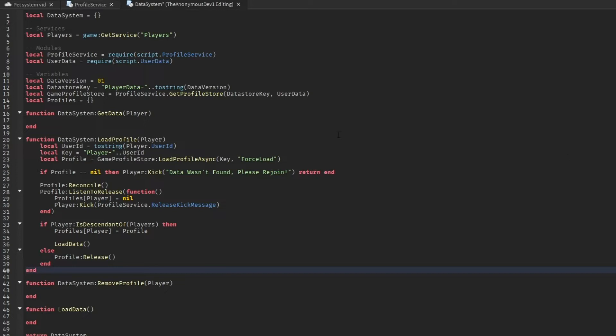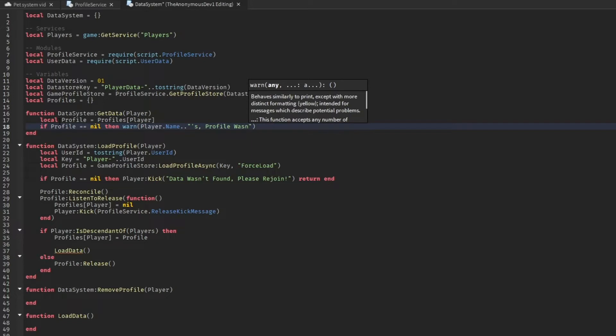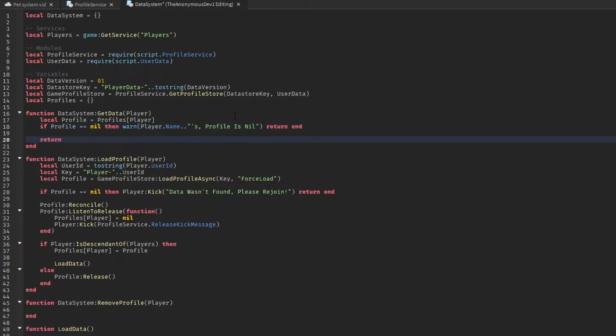For the getData function, do 'local profile = profiles[player]'. If profile equals nil, warn with the player's name that the profile is nil, then return. Otherwise, return 'profiles[player]' — and then return the local data.